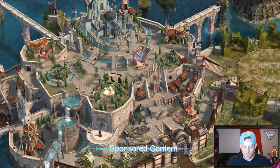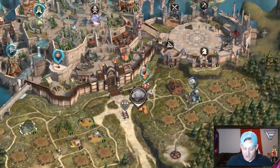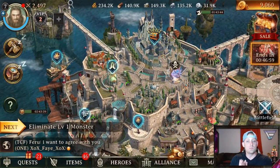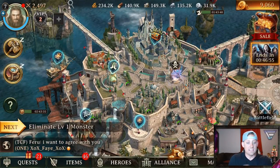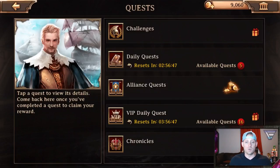Before anything else, we want to just take a look at what's going on. I don't want that deal right now, but thank you for the offer. I've collected all my resources. If you take a look over here, the next arrow is showing that I need to eliminate a level 1 monster. That's one of the challenges we're going to be doing today. If you look at the bottom left with the package, the present on top, we have quests. And when we click on quests,